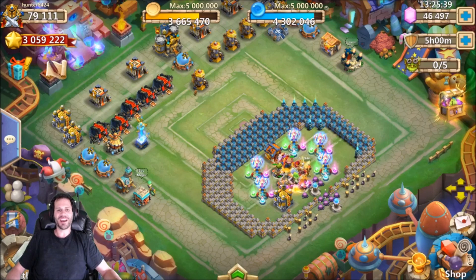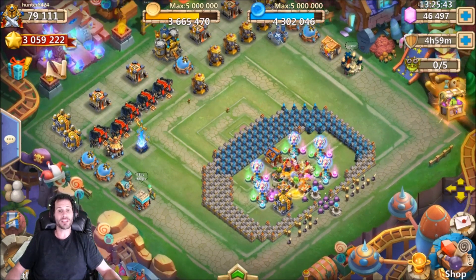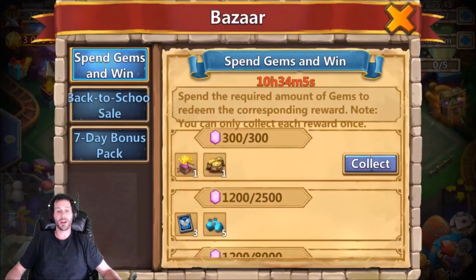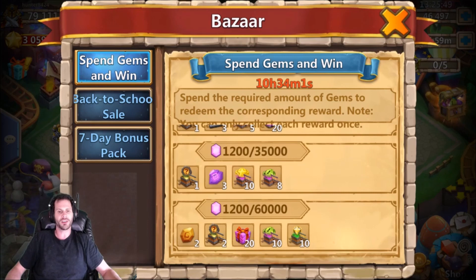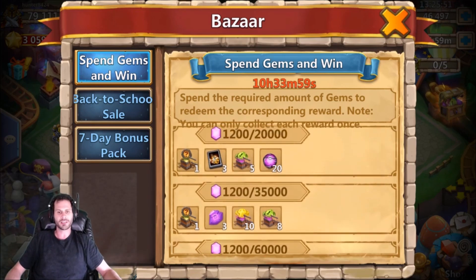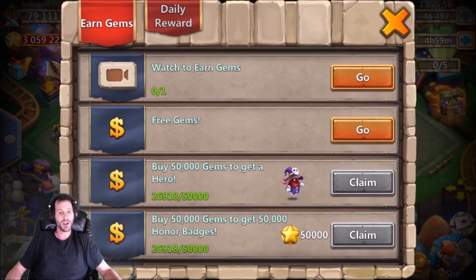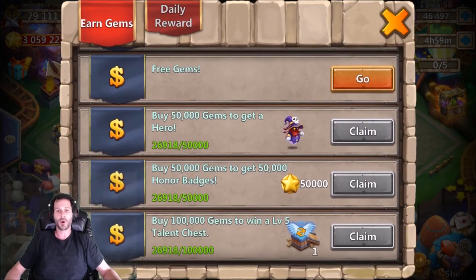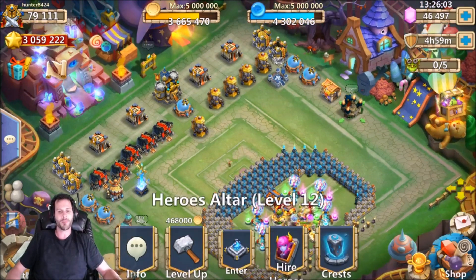What's going on guys, this is JT here on the Android server on my man Hunter's account. We got 46,000 gems ready to roll for heroes. Today is also spin gems and win, so he's gonna get all kinds of goodies — some crest set packs, level 7 talent runes, and a lot of other things. This is the first time he has purchased on this account, so he's headed towards Spirit Mage.